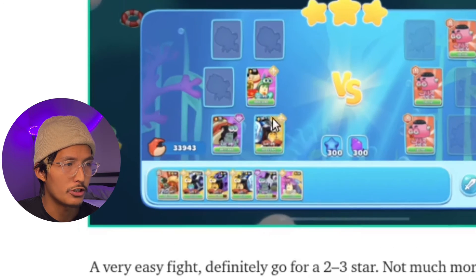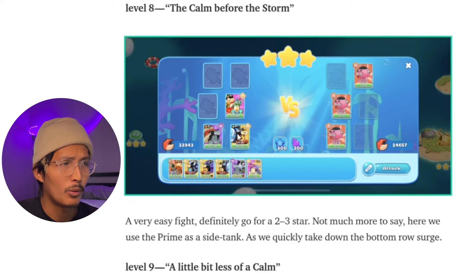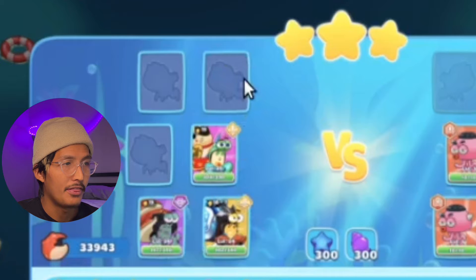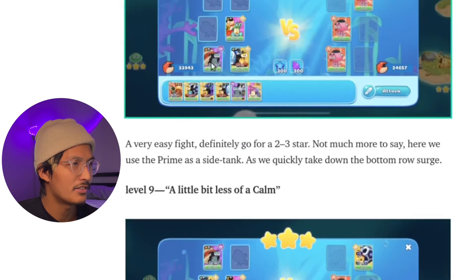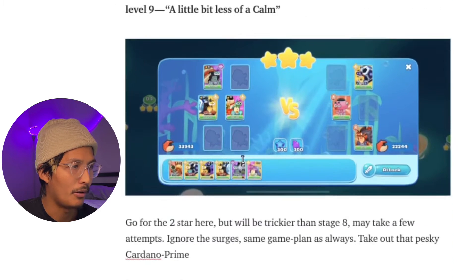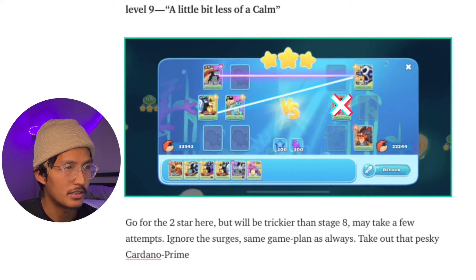You can also put your Surge here and then Prime here — that could work if your Prime can't survive. You could even put your Surge in this spot, especially if your Prime is surviving but your gem is not. The Calm Before the Storm — a little bit less of a calm, so go for the two-star here. You're just trying to focus a Prime here, and once this dies we take this out.